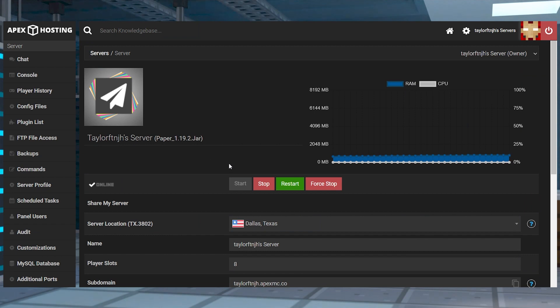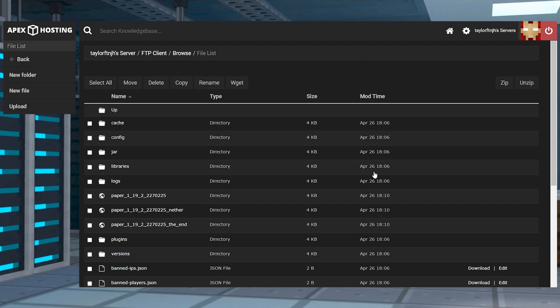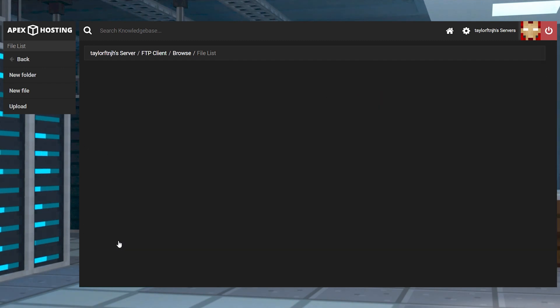Head to your Apex Server panel and stop the server, then make sure you're running a plugin-compatible server like Paper or Spigot, and that the version is for 1.8, 1.12, 1.18, or 1.19. After that, enter into the FTP file access and log in, and then you can find or create the plugins folder and enter it.